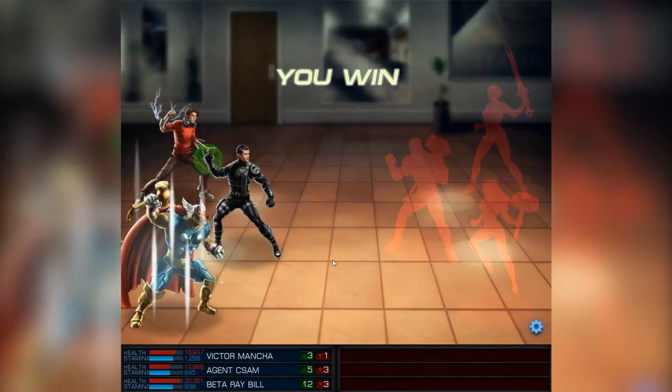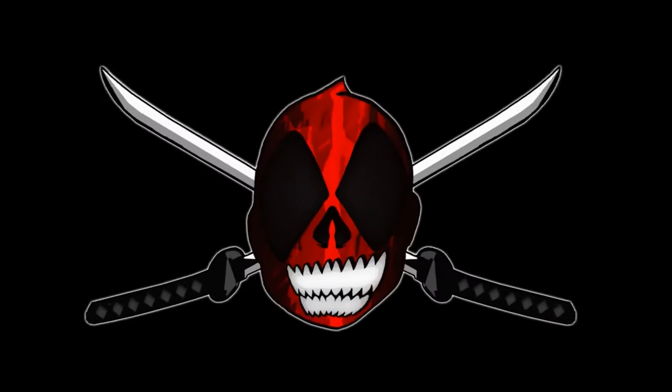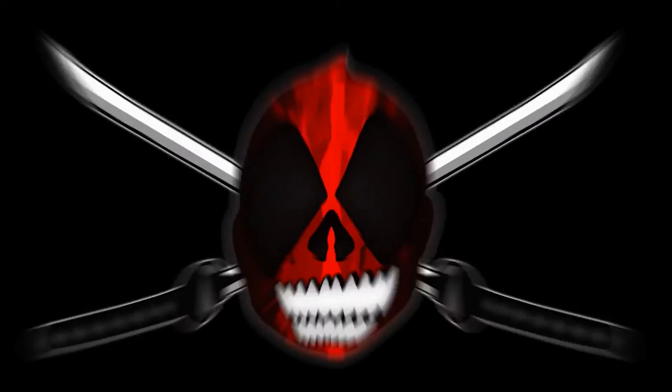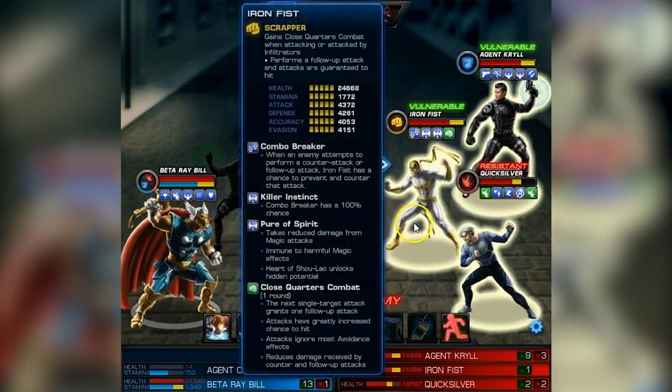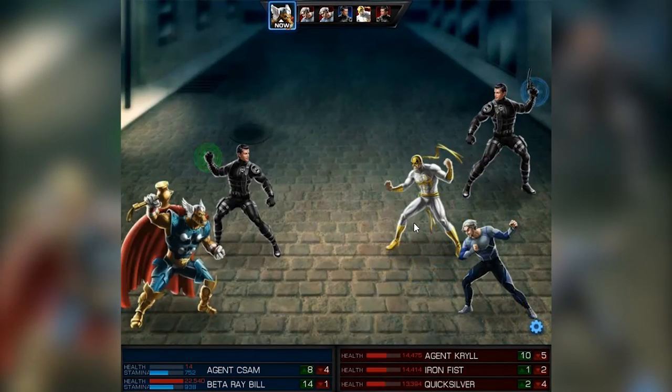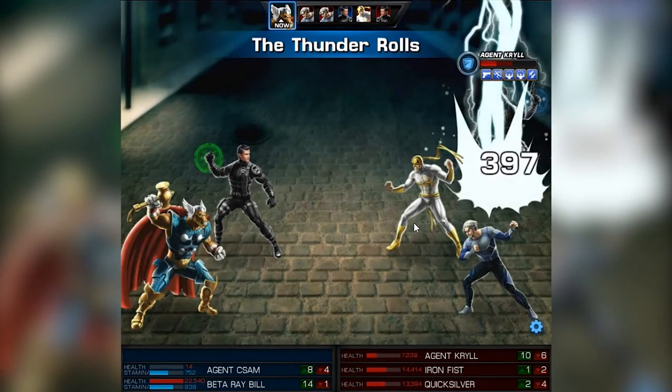By the way, if you want to one-hit KO full teams, use the Rumbling Eaiso. You can get it from Season 2, Chapter 9, Mission 1 heroic battle — and it's really awesome. First it uses an area attack, which is pretty normal, but then...